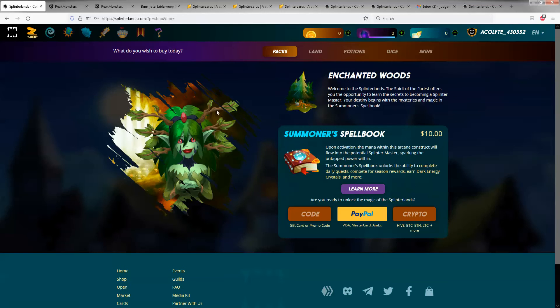Buying the spell book is definitely something you want to do if you enjoy the game. Click Buy the Spell Book, and when you have the option you can either use a promo code, crypto, or PayPal. I'm going to use PayPal because it's kind of the easiest for me. I'll pause, click the PayPal button, go through the whole PayPal process, and pick back up when that's sorted out.